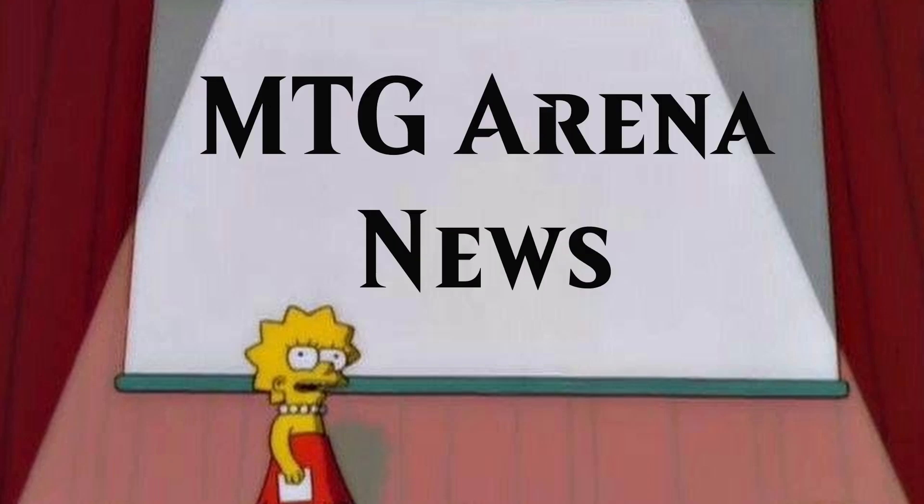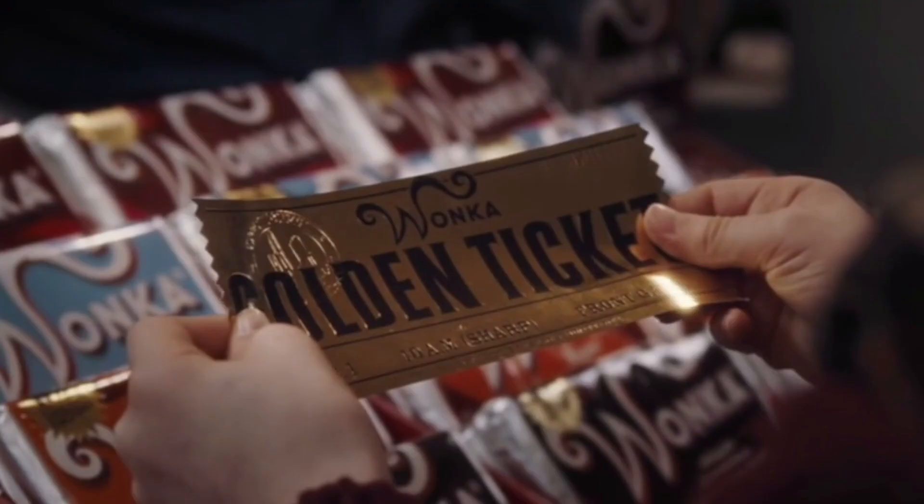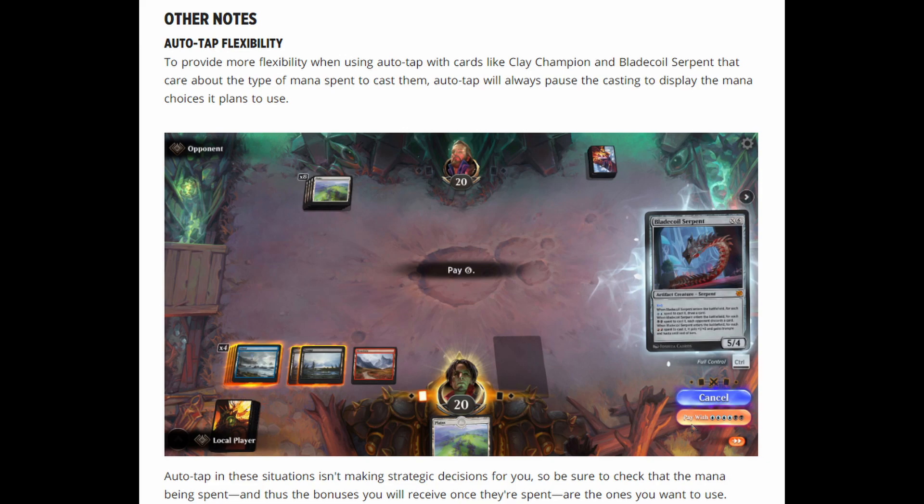What's up folks, TrevDCG here with some arena news. We heard about gold booster packs last week, but along with that we also got a state of the game today. It had two main things in it. Quickly, before going to the economy stuff, for anybody who's ever been screwed over by the auto-tapper, it now pauses and shows you what mana it's going to spend. Now that's out of the way.